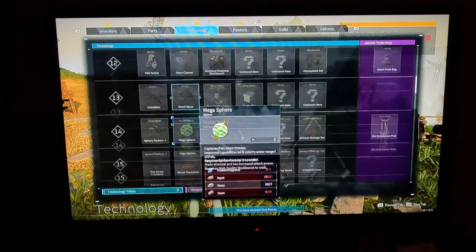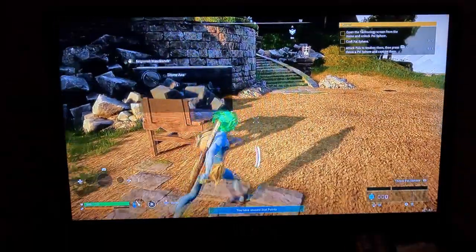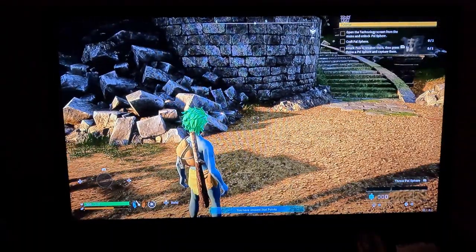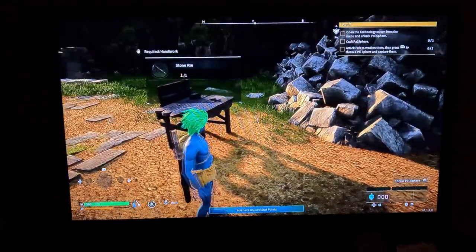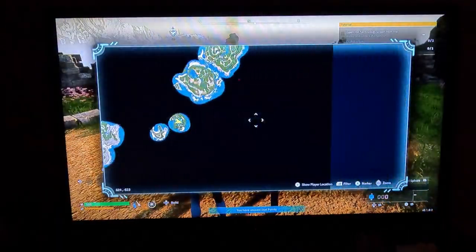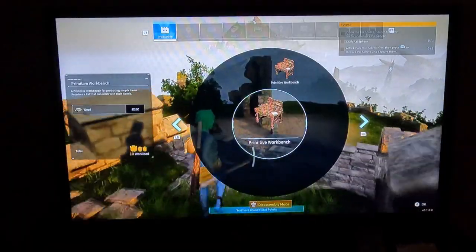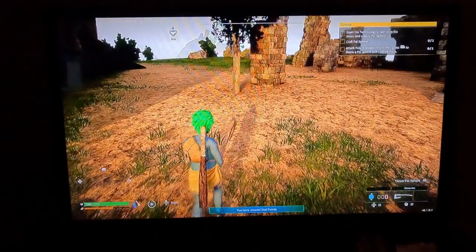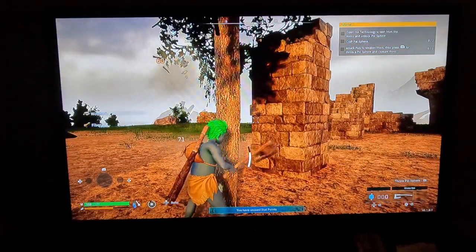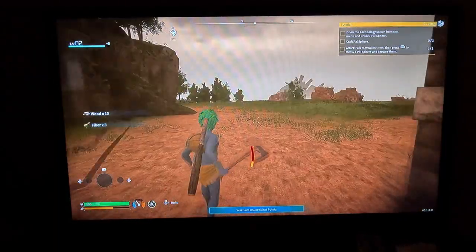Okay so how do I equip it? No pals on team. You have new stat points. I'm so bad. How much damage is this going to take? I took none out of 500 — interesting. This is red, meaning it does effective damage. Fiber — okay, the tree does break, interesting.